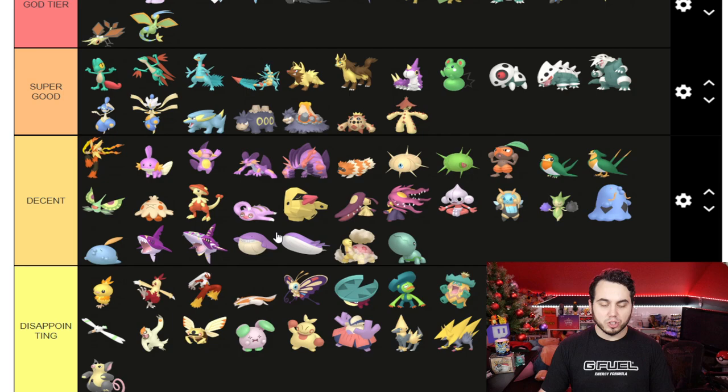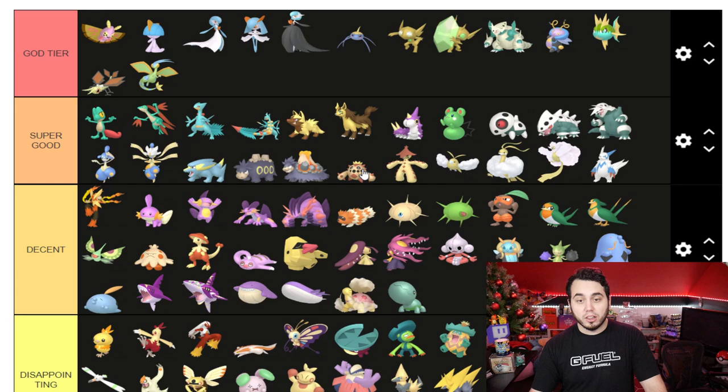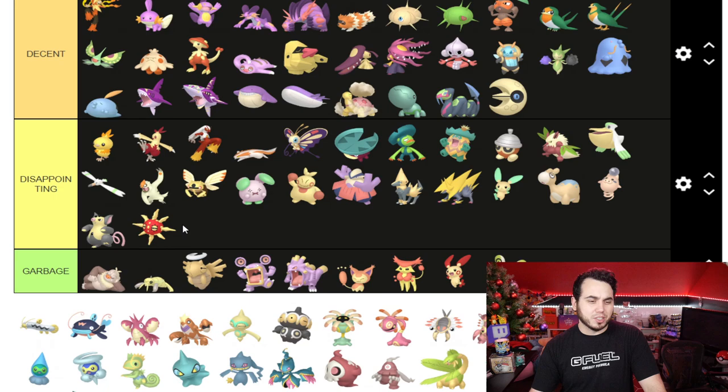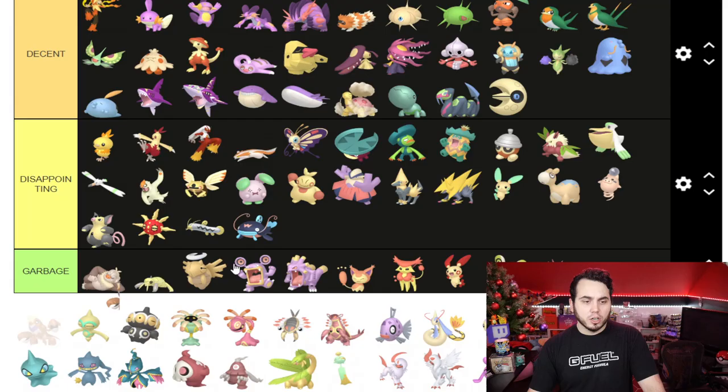I quite like Cacnea and Cacturne — can go to Super Good. Swablu, aka Nimbus, going to Super Good as well. Zangoose I'm putting in Super Good too — that blue looks very clean. Seviper's not bad, I'm gonna put it in Decent. Lunatone I think is okay. Solrock is Disappointing. I do not like the Whiscash line's Shiny at all.